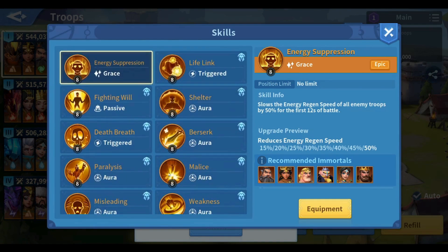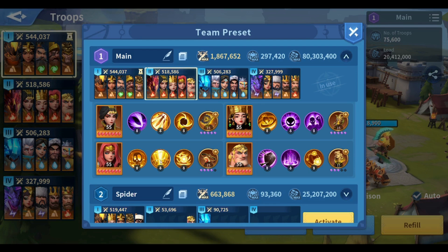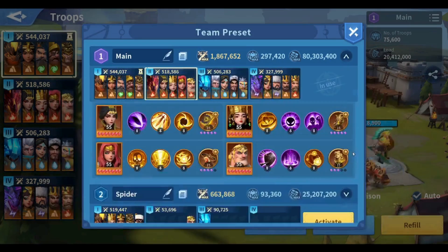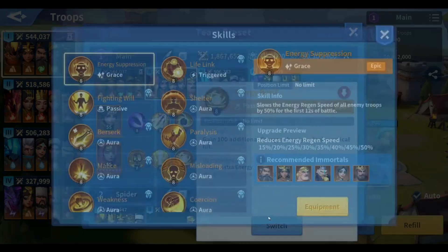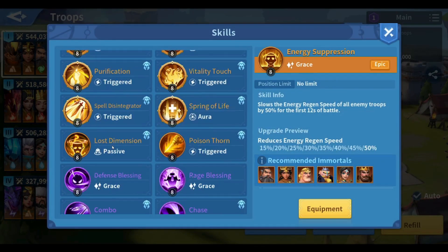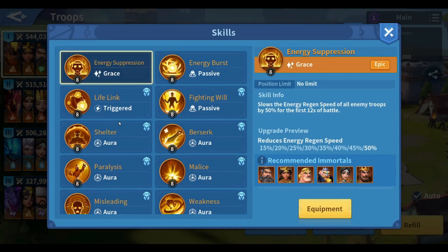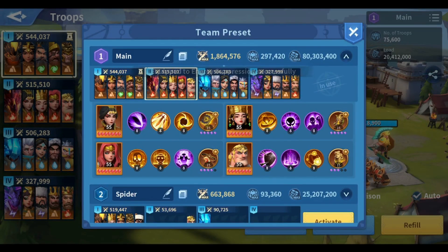There it is — so using those two skills and making sure that Trajan is facing Alex at all times is going to help you sustain some of the damage and deal damage at the same time. However, you need to change Hippo's skills as well, and you can use the two skills removed from Trajan: Energy Rage Blessing and Energy Suppression. So this is the build I used to have against hybrid marches and it was doing great.